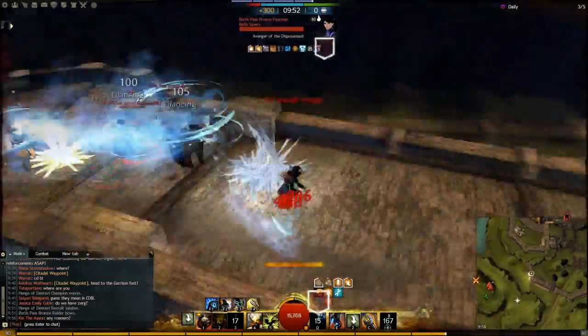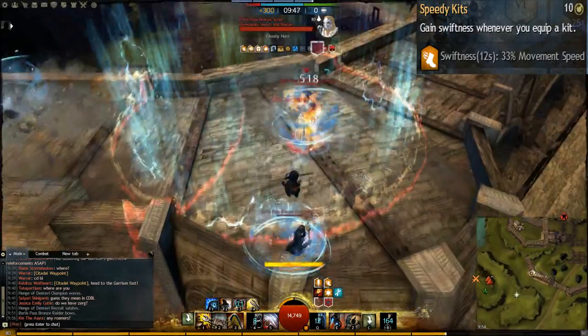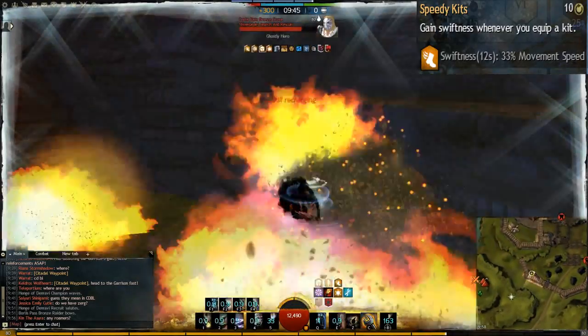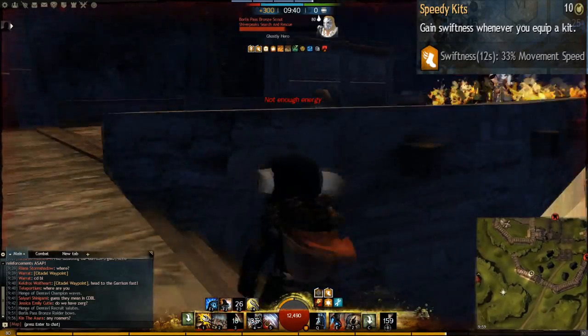And finally we have Tools. In Tools we will take Speedy Kits, which gives us permanent swiftness. It links together with Invigorating Speed, so every time we switch to a kit we will get swiftness and it will activate the vigor buff.